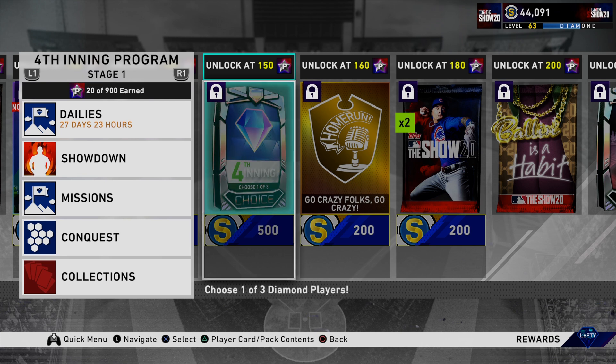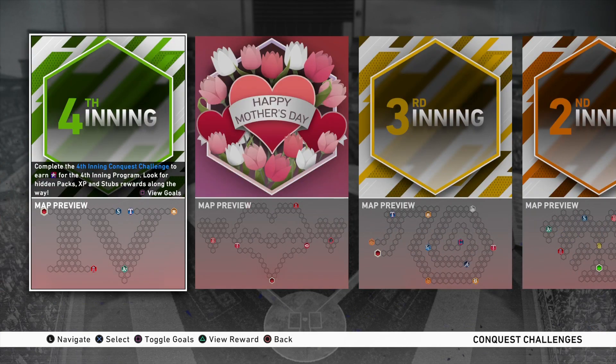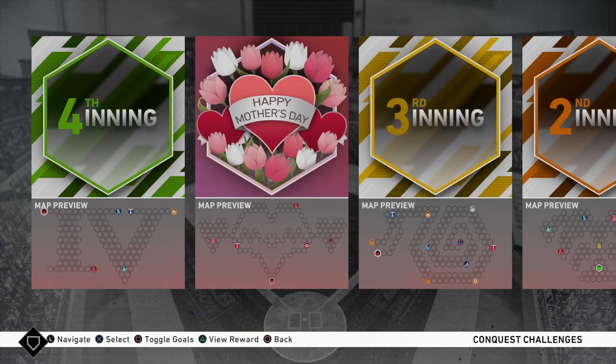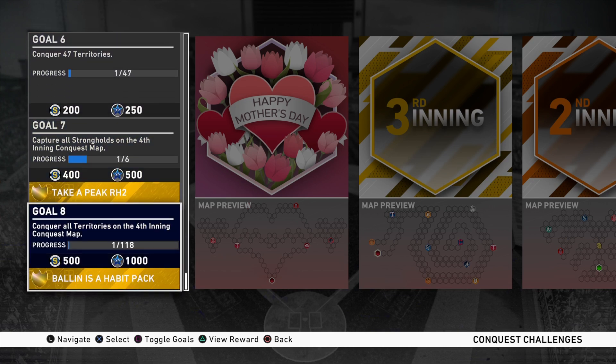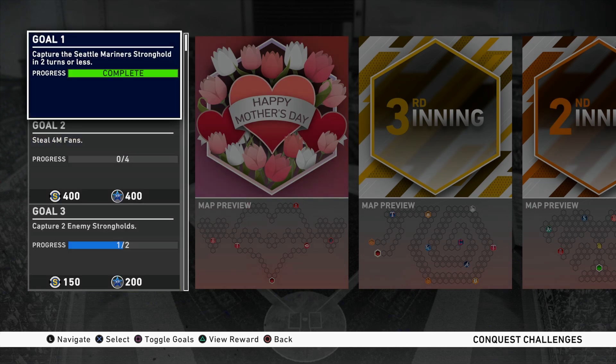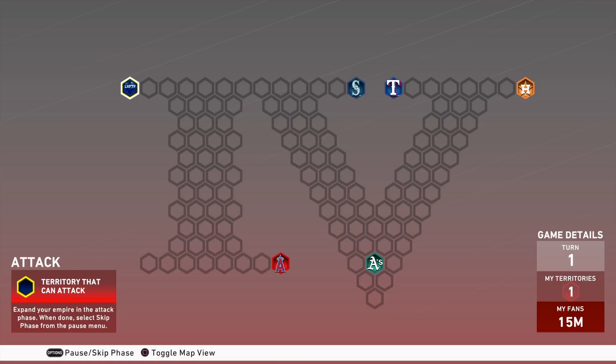Let's get into the conquest map. This is going to help you with this program — it gives you 30 program stars, which provides a lot of progress toward the 150 and 300 marks and many of the packs the fourth inning is giving out. As you can see here, taking a quick look at the map, that very first mission says 'Take the Seattle Mariners stronghold in two turns or less.' I've completed it but I want to show you all how to do this.